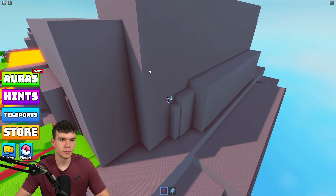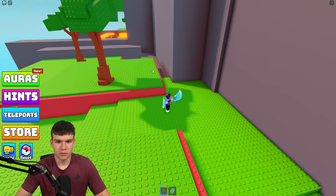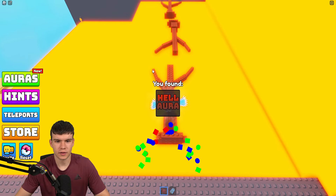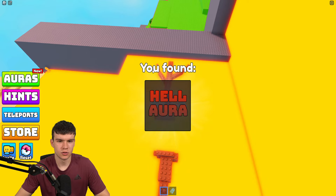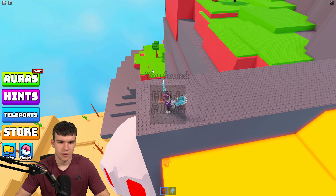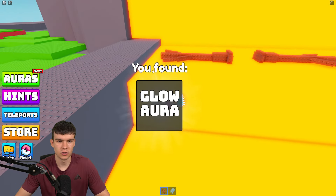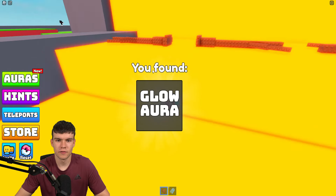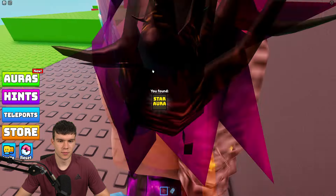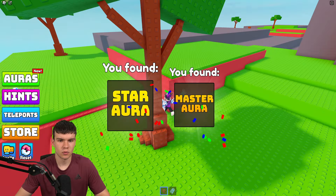Unfortunately nothing over there, but we're going to find even more. Come across here — there's one over here near some lava. I need to be careful around the lava — actually you guys can touch it, don't worry. We have the glow aura over here.